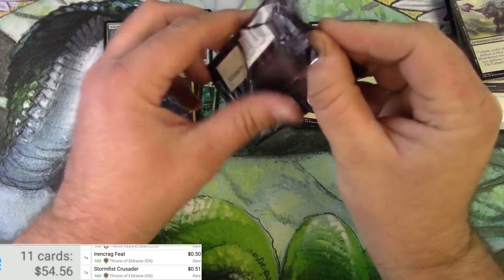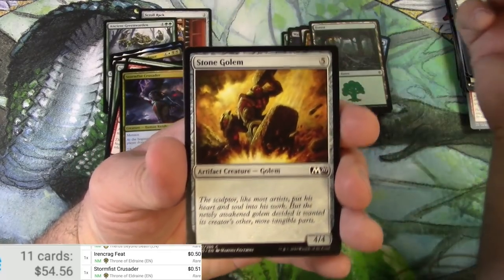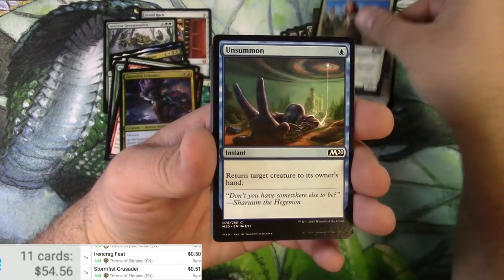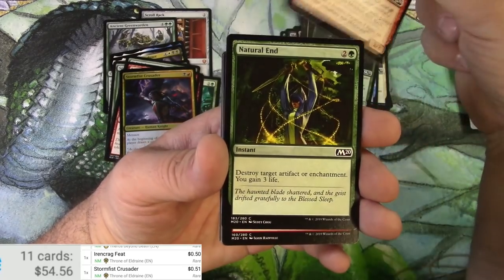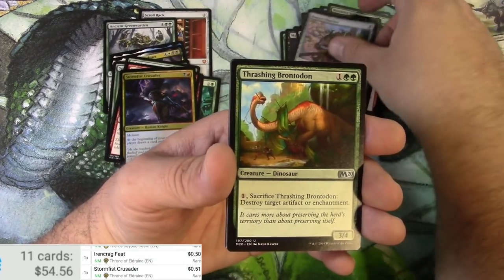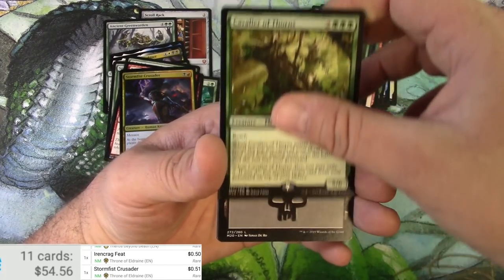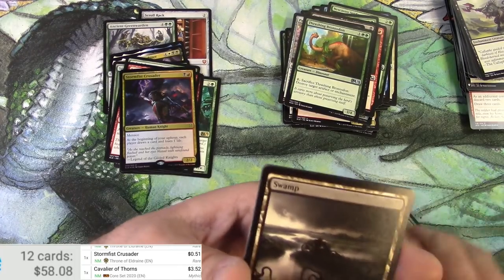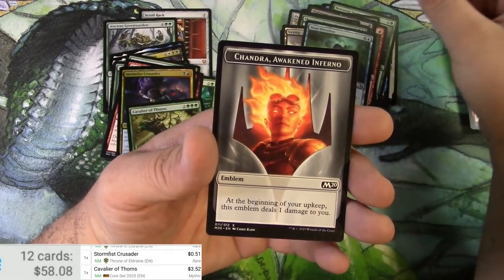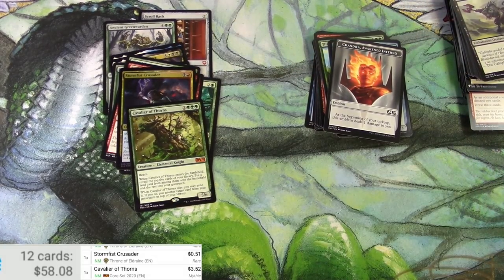And that's going to do it for this part of the job. Cavalier of Thorns — great card, I like using this one — scanning it: $3.50. Also Muldrotha Piranhas and a Chandra emblem. That does it for this one — thank you very much, stay tuned for more.